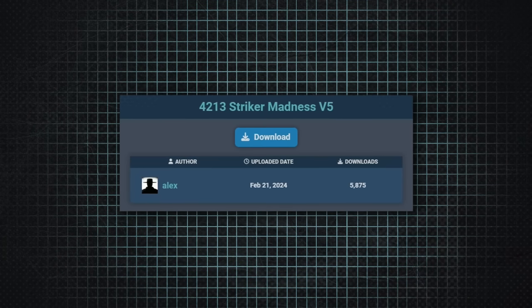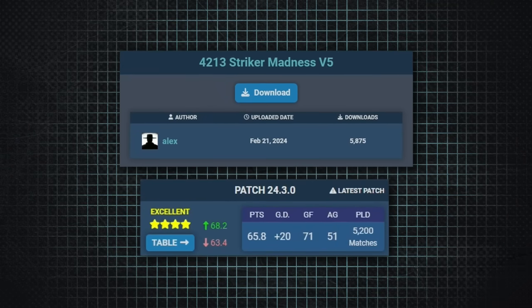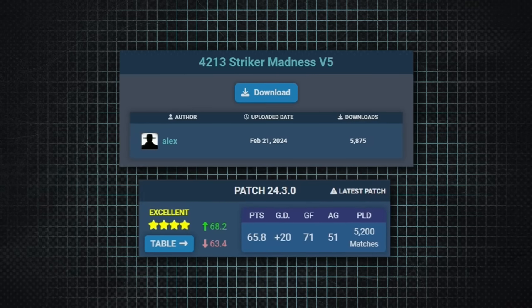The 7th best tactic in Football Manager brings back a familiar face — Alex. It's called the 4-2-3-1 Stryker Madness, and it's also been simulated more than any other tactic we've seen so far — 5,200 matches — so the variation on this is much lower. Unsurprisingly for a tactic called Stryker Madness, it scores a lot of goals: 71 per 38 matches played.